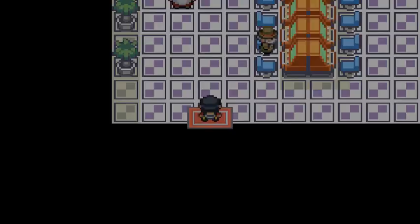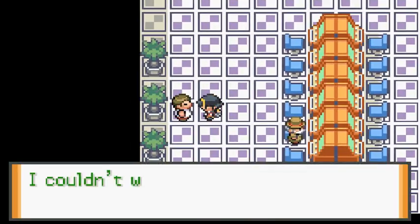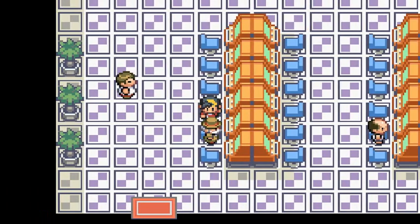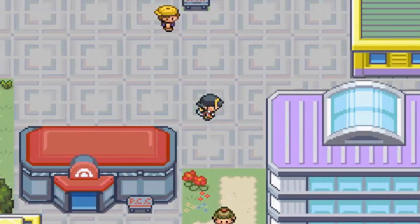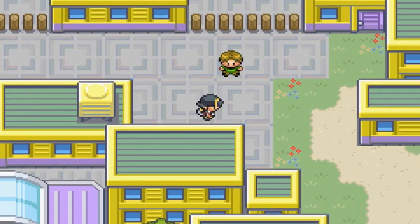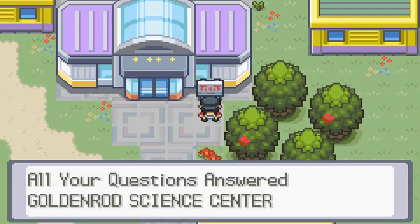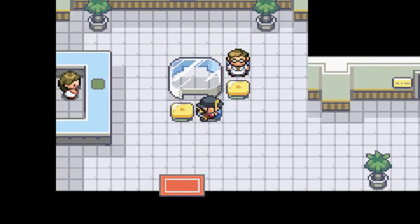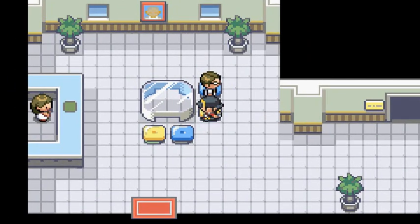Let's see what the game corner is about. This guy tossed his coins in the underground path, so we can't go in here right now since we don't have a coin case. I'm going to assume we're heading to the bike shop. What the heck is this - a Goldenrod Science Center? This is new!